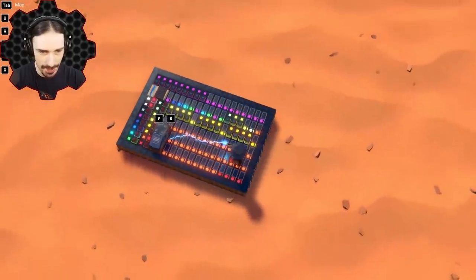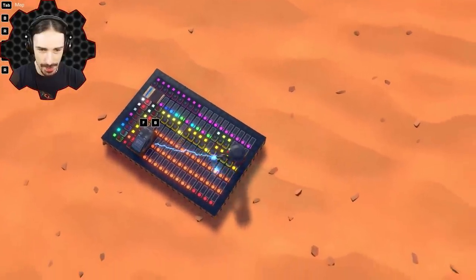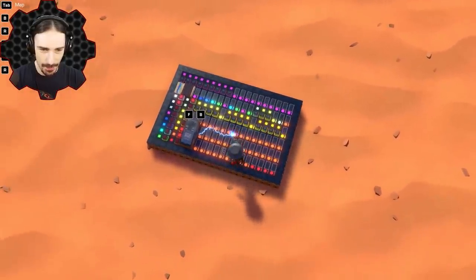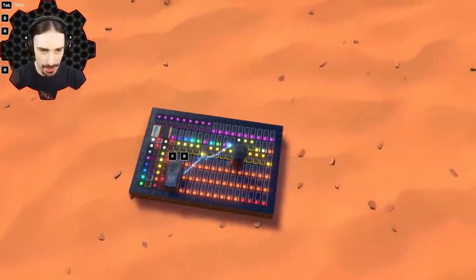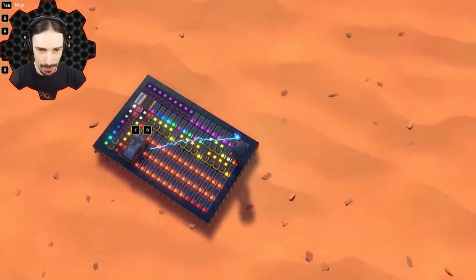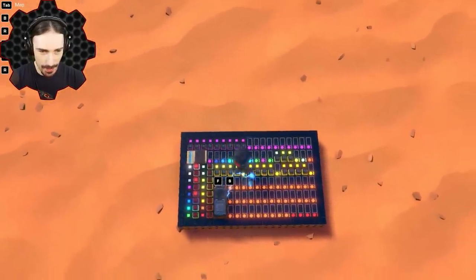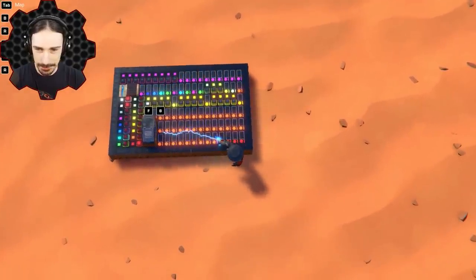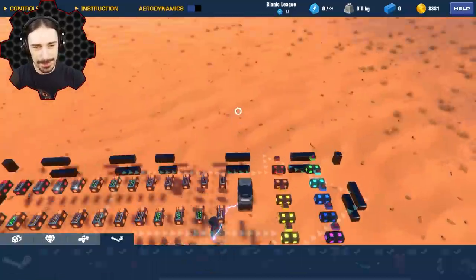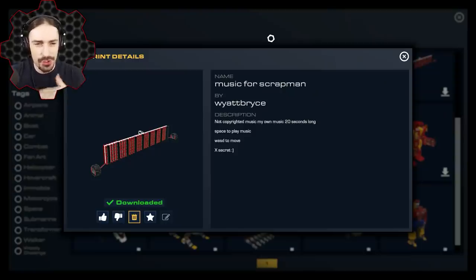We've got the bass up here — just three notes for the bass, which is nice and convenient. Then the lead and the chords are all these orange ones, and we've got percussion up here, the transition up here, and the lead-in down here. All right, well done! Let's get on to the next music maker.